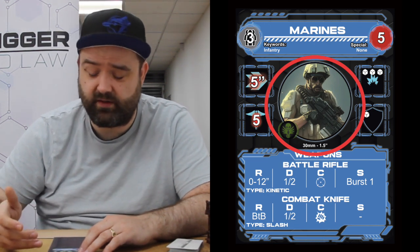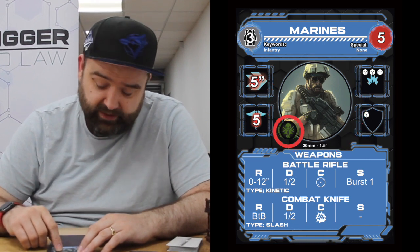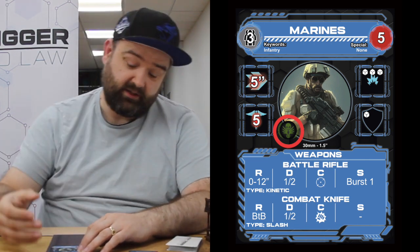We've got the unit portrait in the middle here — no mechanical effect, but it might be a bit of inspiration for what model you want to pick and use, as War Trigger is a model-agnostic game, so you can use whatever you want. We've got the faction symbol here, which tells us that this card belongs to the Align Corps faction. When you're building your list, you'll pick a faction and be able to pick models from that faction, so you just want to be looking for the faction symbol.